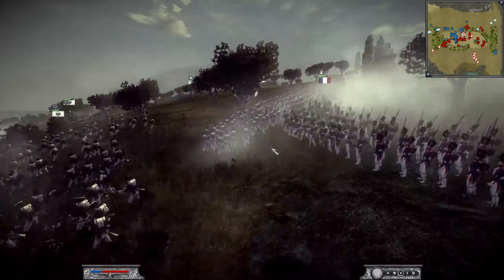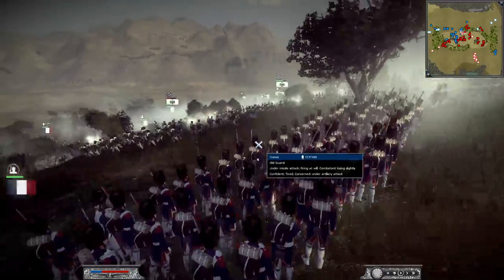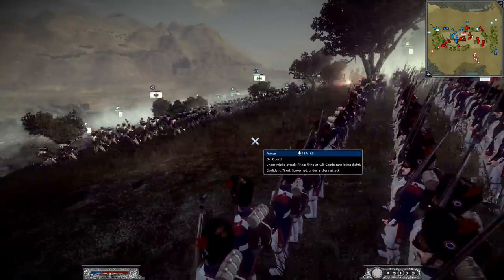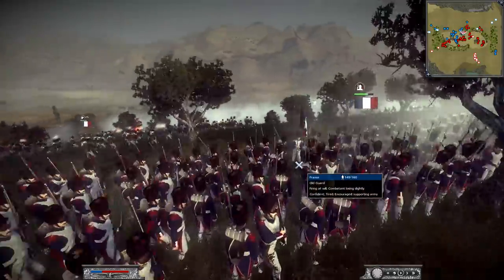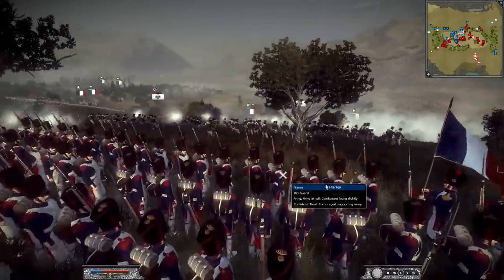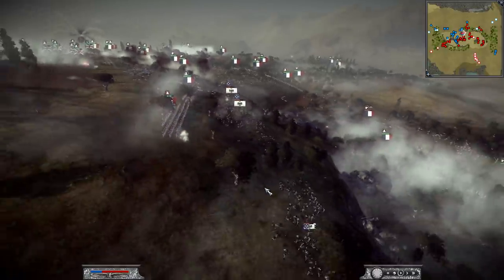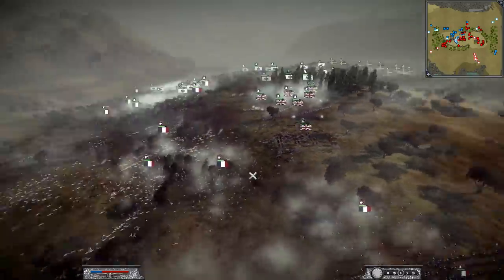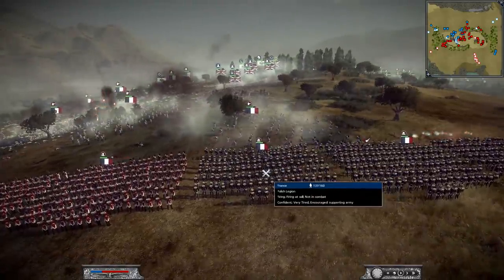The old guard are sprinting forward trying to catch the Silesian Schutzen by surprise. It is risky though, because their flank is going to be open to musket fire and artillery fire. They're going to line up and shoot at them? Just charge in and give them the cold steel. And now the French have finally, for the first time in this battle, taken the high point of the battlefield. Now it's a bit more even of a fight.